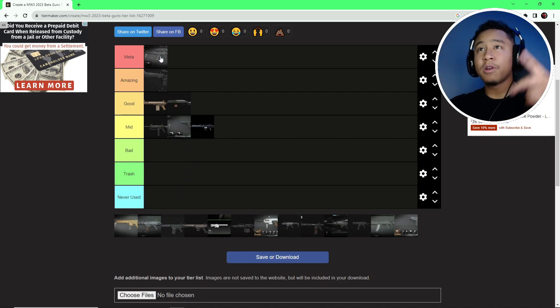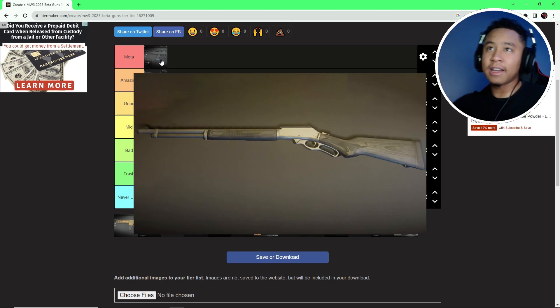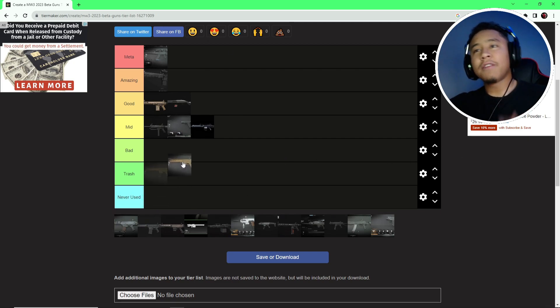We got the Longbow — it's meta. Oh yes, it's meta. This gun pissed me off, then I used it and was like, the magazine size is crazy. It's kind of like the Lockwood 1882, the lever action, sort of reminds me of that. The scope is clean as hell, this thing tears. I don't know if they're gonna nerf it or not, but it was absolutely tearing.